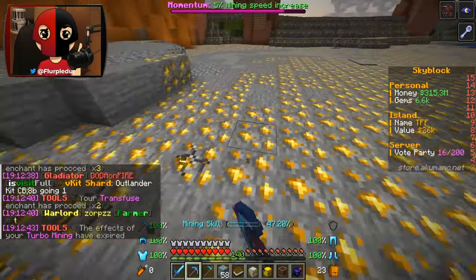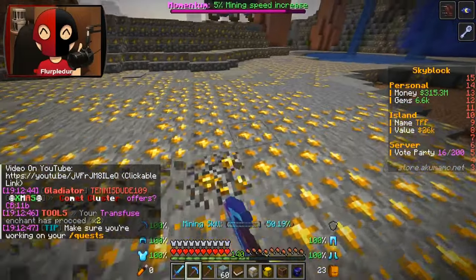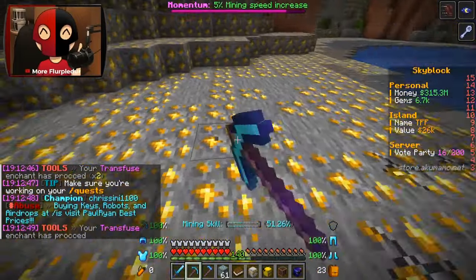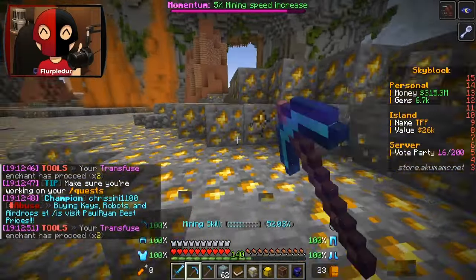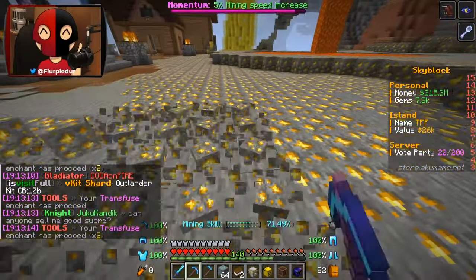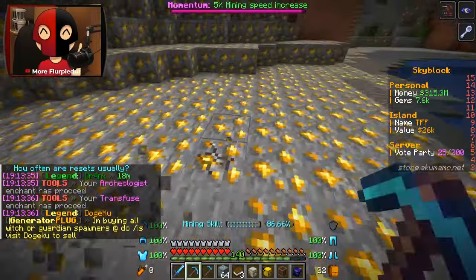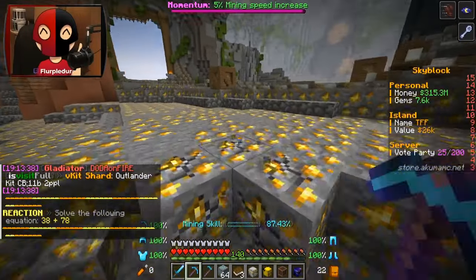One thing I don't know: every time the blocks around me break because of my pet, is that technically breaking the blocks? And does that cause enchants for my pickaxe to be able to proc - like transfuse and stuff? Whenever I see it proc, if I look at the blocks coming out from it - if it's all gold then it's a no. Yeah it's all gold. Okay well that kind of sucks, but that's also fine.